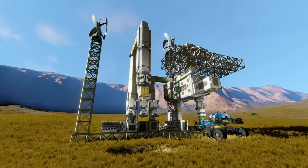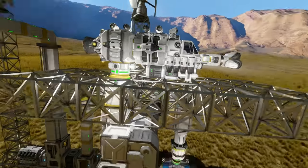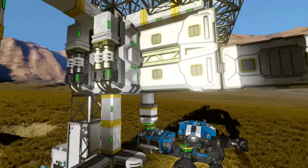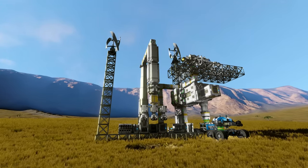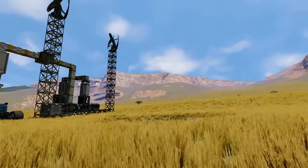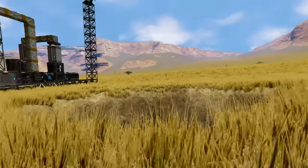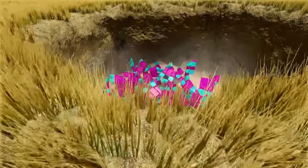With our assembler, refinery, medical room, and all other base components we've now got pretty much everything I'd consider necessary for a fully fledged base, but it's organized horribly. Over the coming tutorials I'm going to go through building a more attractively designed base, including things like blast doors, in individual tutorials. If there's something you're interested in seeing related to base design, let me know and I'll try to include it. See you then.